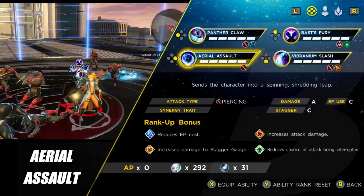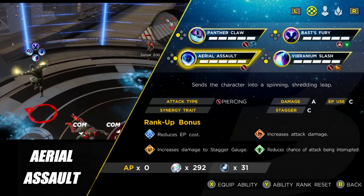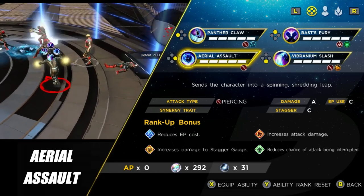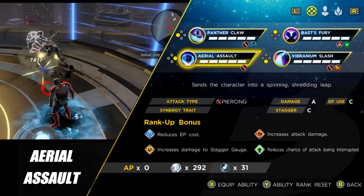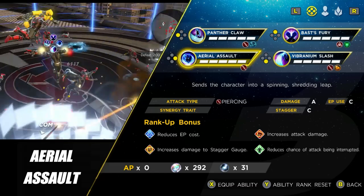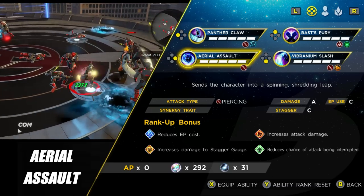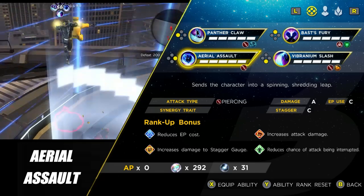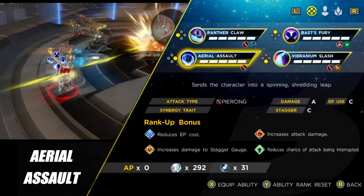The next ability is Aerial Assault, and it's one that really just doesn't click for me at all. With Black Panther's heavy basic attack, he can juggle enemies into the air, and you could potentially follow up with this skill. But it's really tricky, there are much better skills available, and I find I often just jump over the enemy when trying to hit them. Personally, this is a skill I would say just avoid.